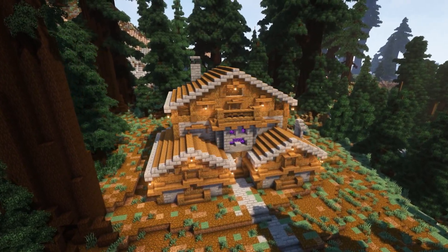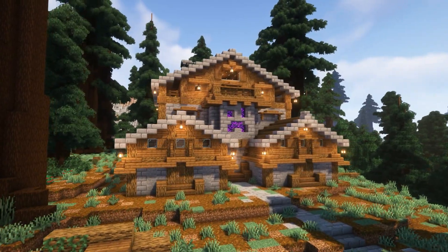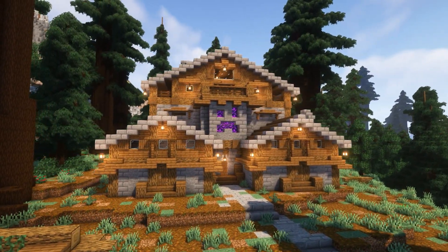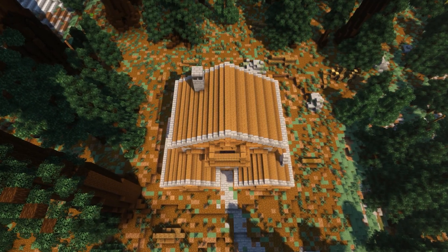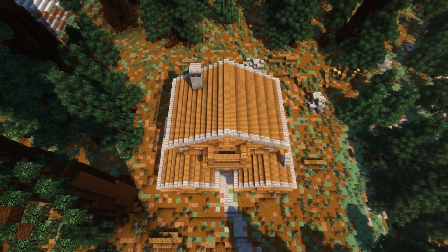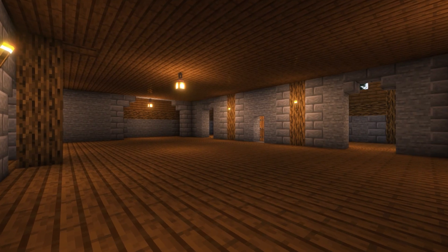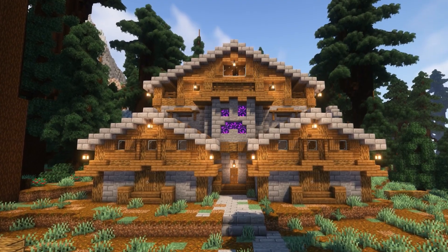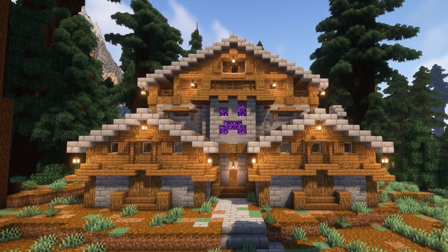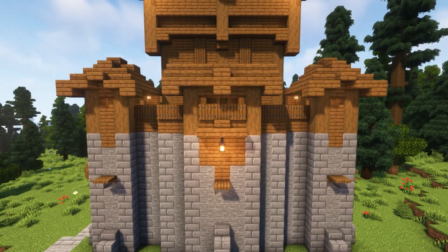Next up, we have a large medieval mansion with a unique design. This build is not only beautiful, but it also has a nether portal included in the structure. It's a perfect place to show off your wealth and power, which will make your friends envious. With multiple levels, balconies, and four entrances, this build will make you feel like a true lord or lady of the land.